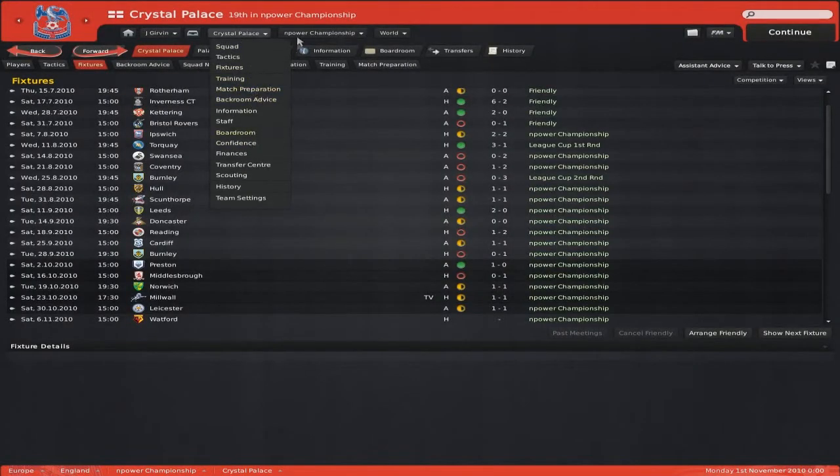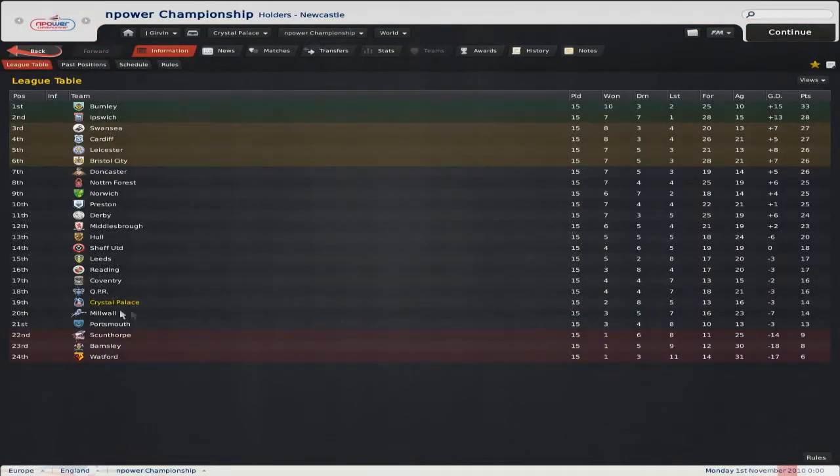Let's go ahead and take a look at the league table. As you can see, we're still there in 19th with 14 points, so we're 5 points clear of the drop zone. If we'd got that win against Middlesbrough, 17 points would have taken us up a bit — but never mind.